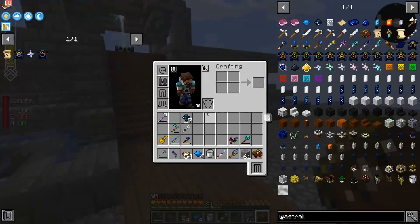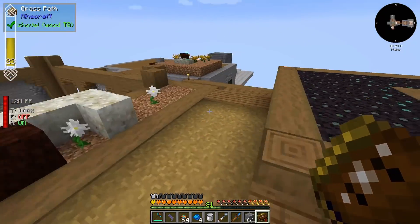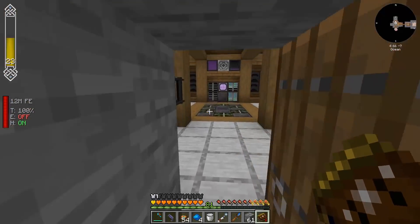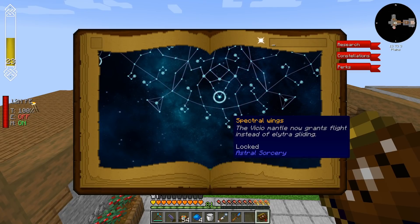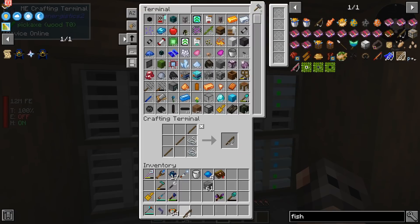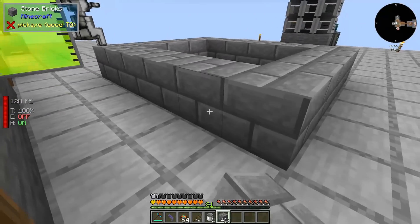I wanted to do something functional with Astral Sorcery today. I thought: let's make a Mantle of the Stars. Then I remembered there's a mantle which lets you fly — Visio. The problem is I've only made one mantle in my life, in Enigmatica 2, as part of a crafting recipe. So I went to my Discord and someone explained: I need to unlock the Visio perk — 'Visio mantle grants you flight instead of elytra gliding.' For that I need to make a constellation paper for Visio, which requires a fish.